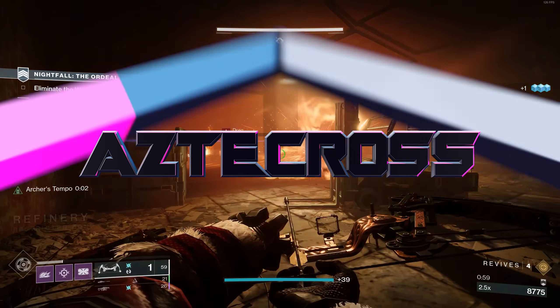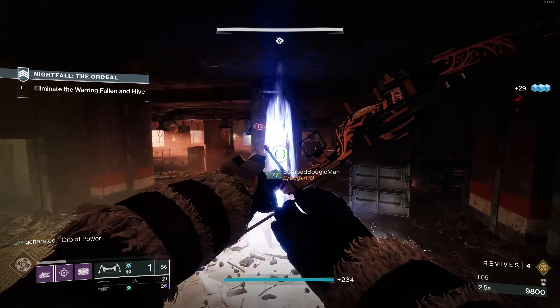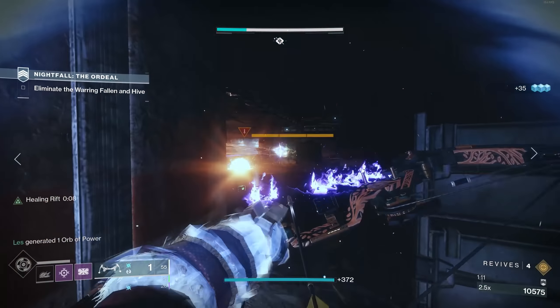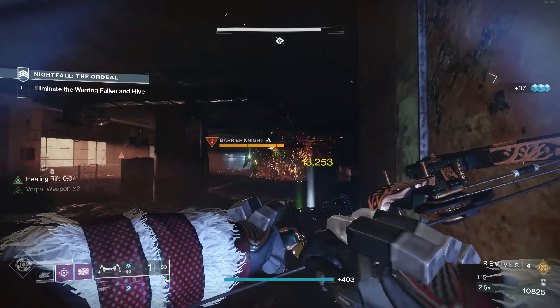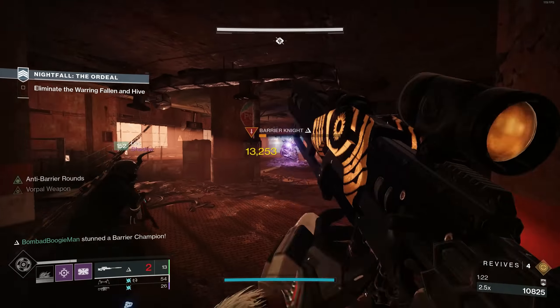The first Grandmaster Nightfall for Season of the Chosen is Devil's Lair. We're going to go over what we use to optimize our runs. It's going to roughly take you somewhere between 20 and 30 minutes to complete this Nightfall — our best run today was around 21 minutes. The reward for this week's Nightfall is the Adept version of the Swarm. We will be reviewing it this week, and it's got some pretty good rolls for both PvP and PvE.